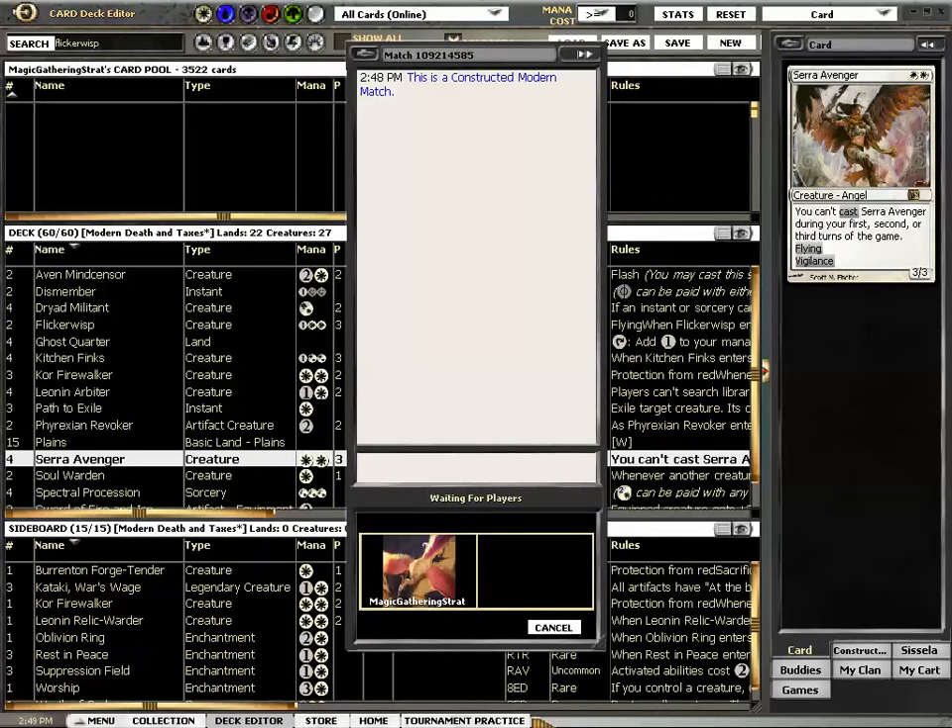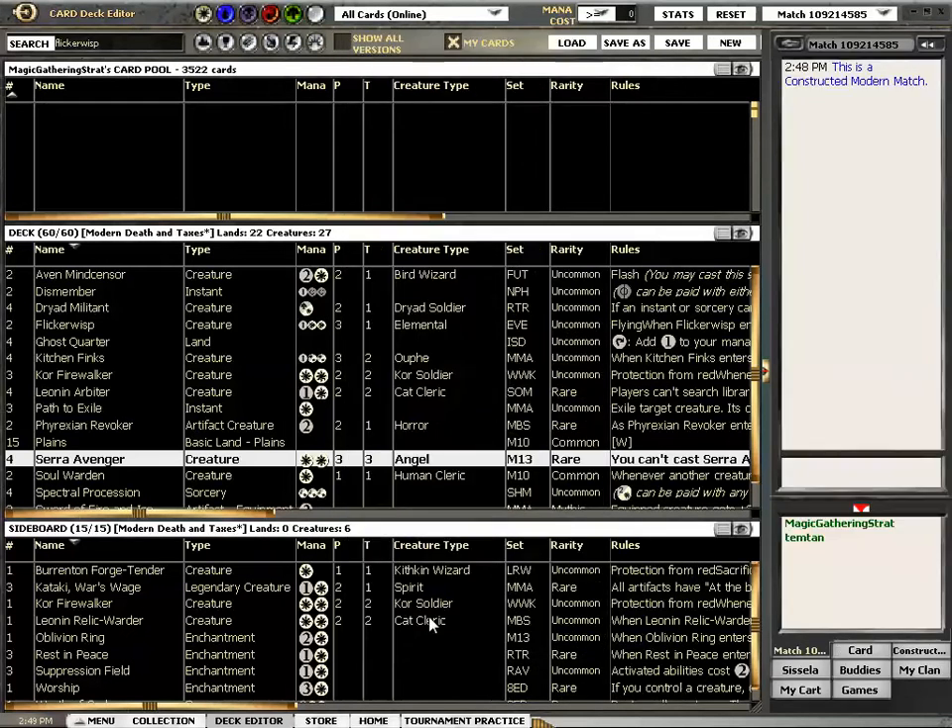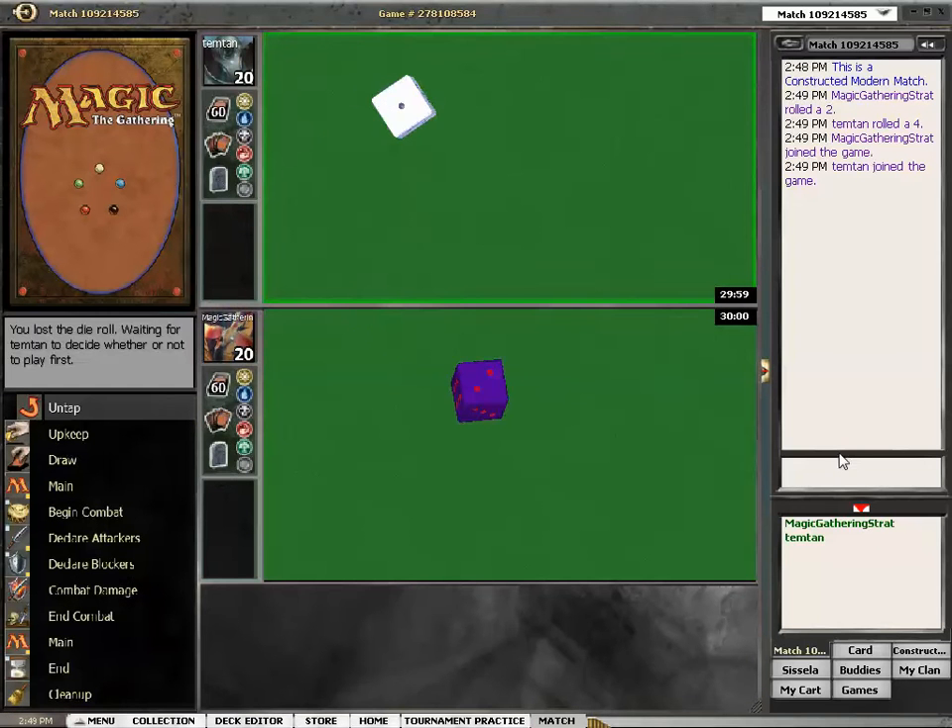Maybe there is something else from the decklist I could use. Revokers — do you want more Revokers? Not sure. Hero Bladehold will not have more Flicker Wisps. What am I so keen on Wisping? Flicker Wisp — yes, as creature protection. Anyway, I am going to try to learn something here.